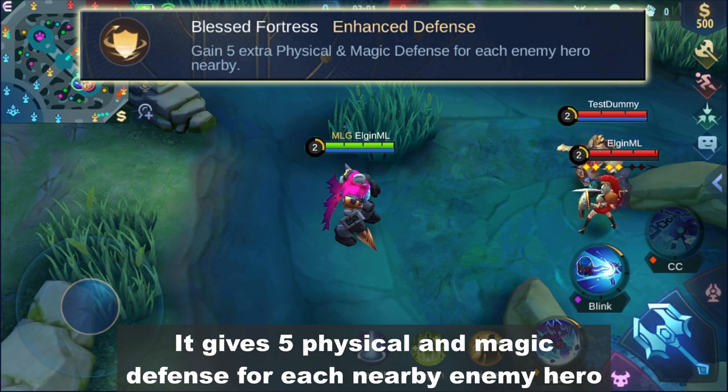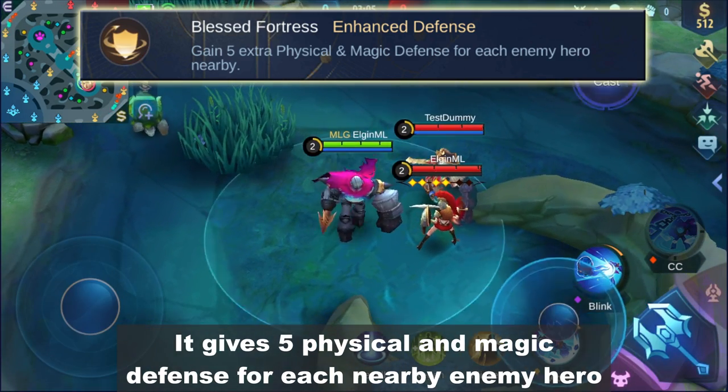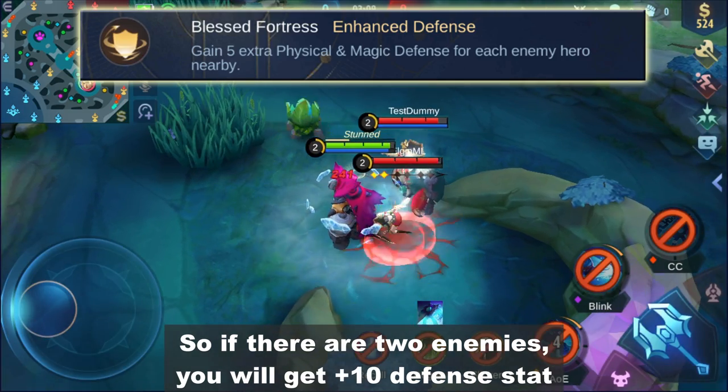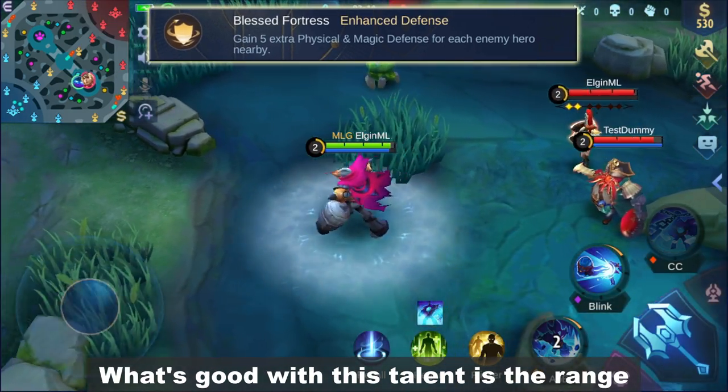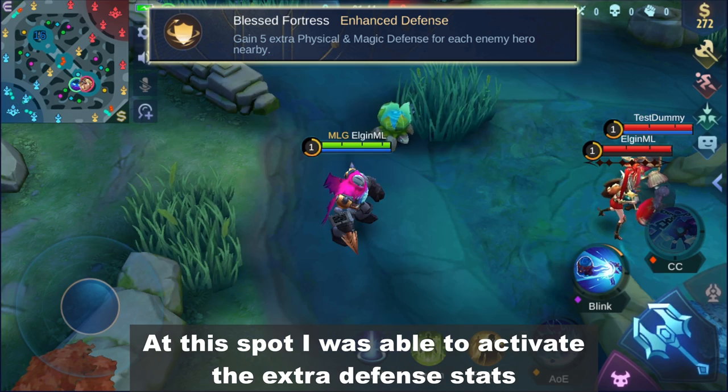Next talent is called Blast Fortress. It gives 5 physical and magic defense for each nearby enemy hero. So if there are 2 enemies, you will get plus 10 defense stats. What's good with this talent is the range — I was able to activate the extra defense stats from quite a distance.